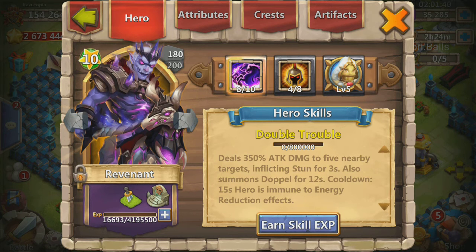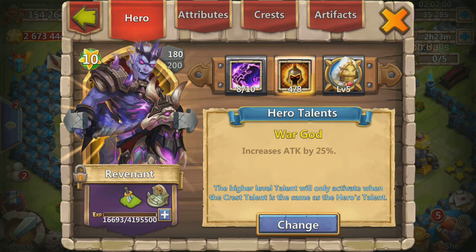All right guys, so this is the current state of Revenant on my account. He's got an 8 out of 10 skill, I have him evolved at 10 stars, and at 8 out of 10 he's doing 350% attack damage and that three-second stun is hitting five guys. I haven't rolled the talents yet — I'm saving that for later, so we're still rolling with this for the War God.